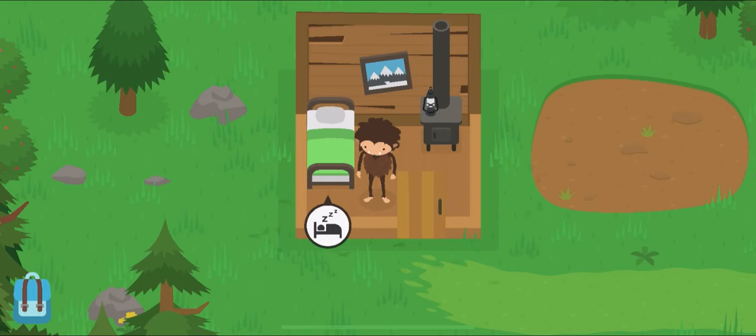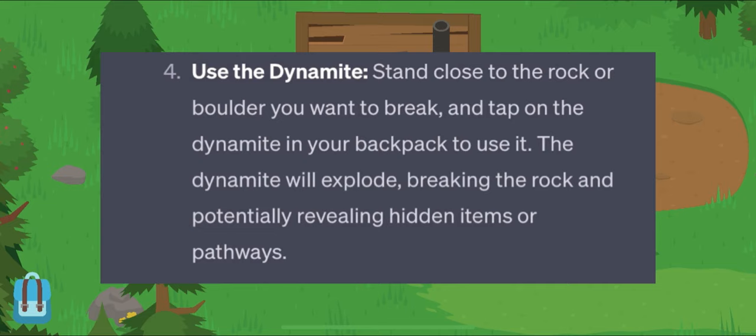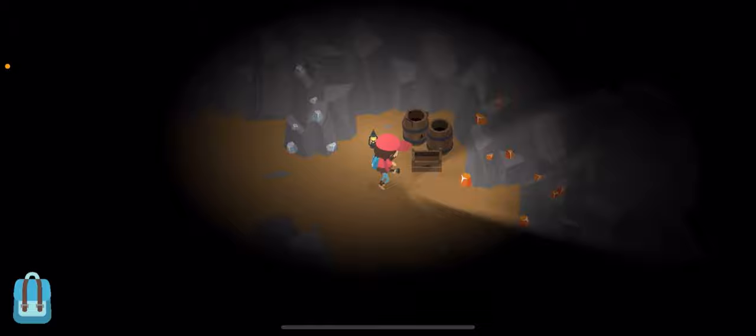Alright, look at that — look, I found some dynamite. Let's go. So of course the next reasonable thing to do is ask ChatGPT how do I use the dynamite in Sneaky Sasquatch? Number one: obtain the dynamite — which I did. Equip the dynamite — which it automatically does anyway, but thanks. Find a suitable spot — look for rocks or boulders that you'd want to put it in, which is close enough to what you're supposed to do. And then use the dynamite. Pretty solid advice. And then at the end it says: be cautious while using dynamite as it can cause significant destruction and may attract attention from other characters or authorities, even though the cave is pretty isolated if you ask me, but okay.